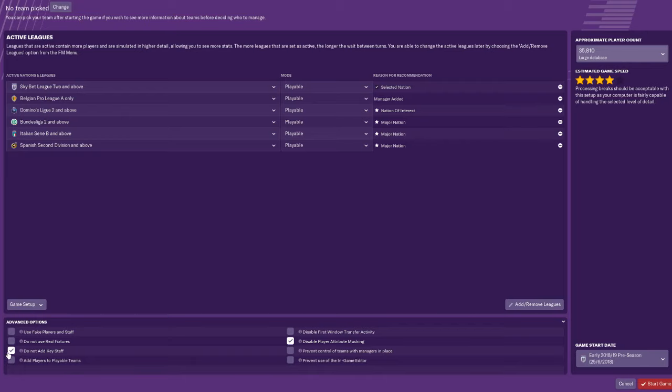Down here, make sure to tick 'Add Key Staff' and 'Disable Player Attribute Masking.' Without that ticked, you won't see a player's stats straight away - you'd have to scout them, which can take one to two weeks. By clicking this option, you see all players' stats the moment you click on their name, without needing to scout them or watch them in a game.